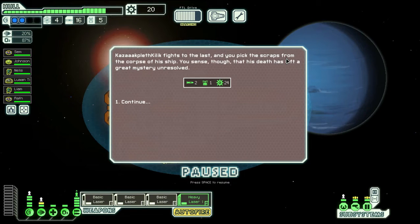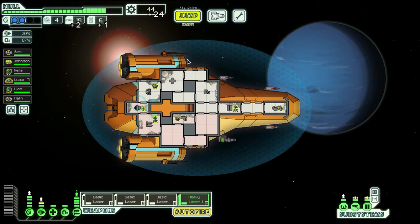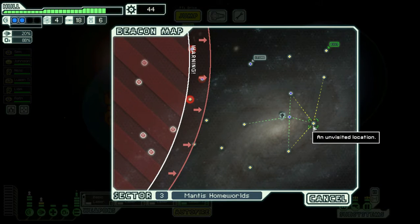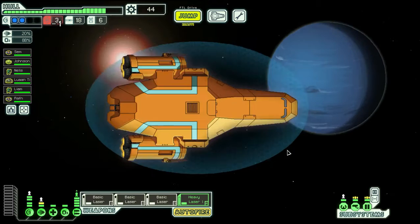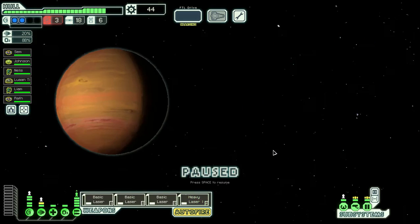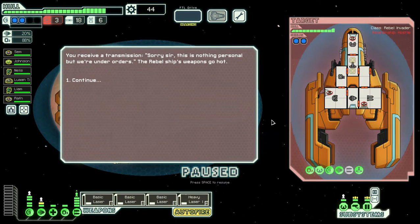The mantis fights to the last. You pick the scraps from the corpse of his ship. You sense that his death has left a great mystery unsolved. Yeah, I finished him off a little bit quick. I believe that is how you get the mantis ship - you let him fight but then let him escape, and then just follow the storyline.